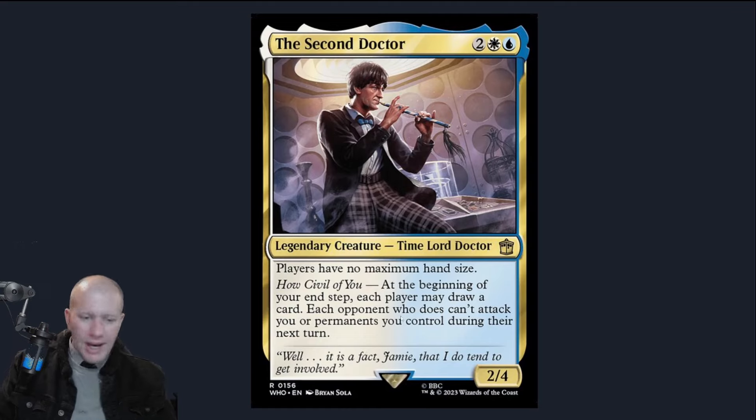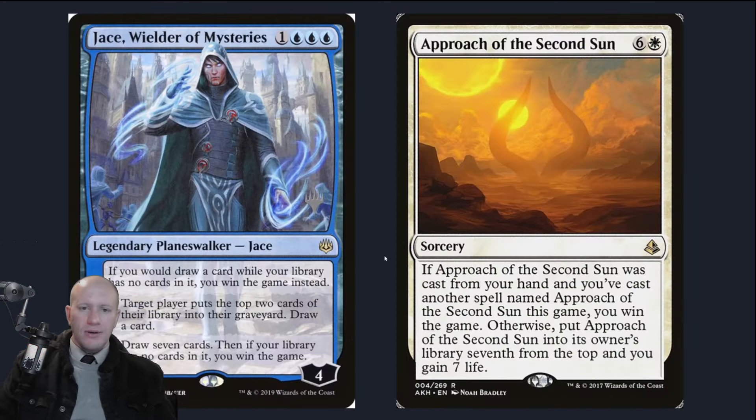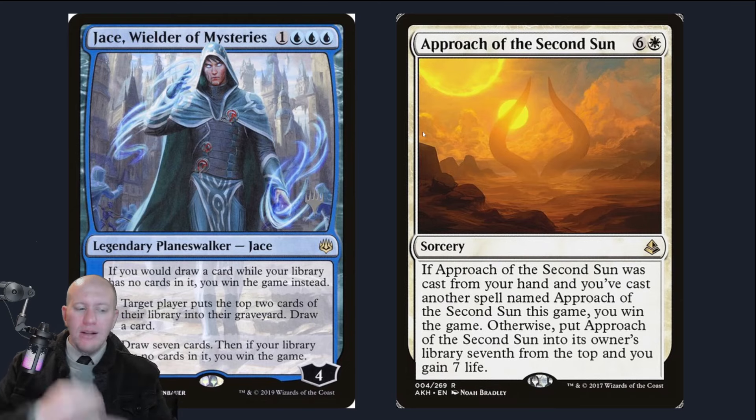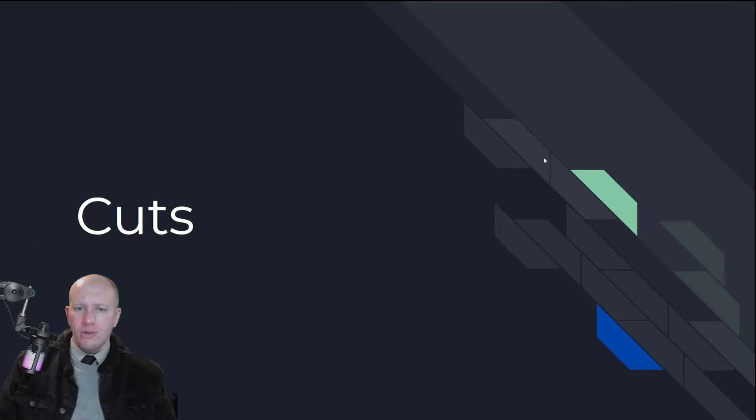We've got the Second Doctor here to hand out even more card draw, as well as give all players no maximum hand size — so everyone's going to love having all that card draw. It also provides protection for us. Finally, our two new win cons: Jace — 'if you would draw a card with no cards in your library, you win.' Boom. And Approach of the Second Sun, because we're going to be drawing so much that we can easily cycle through to the second cast and get the win quickly.